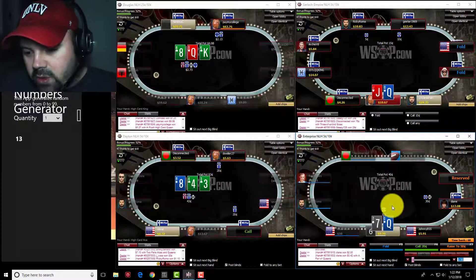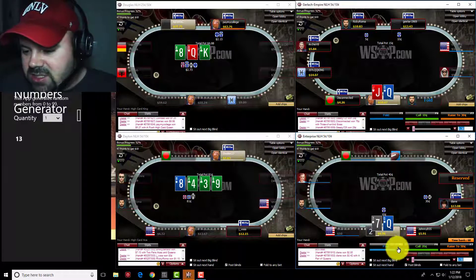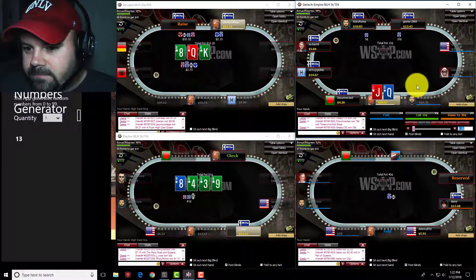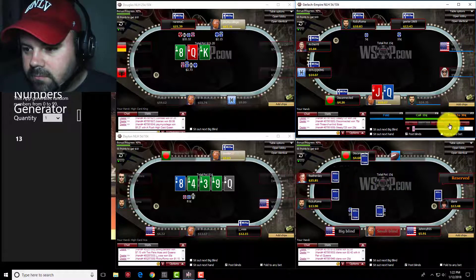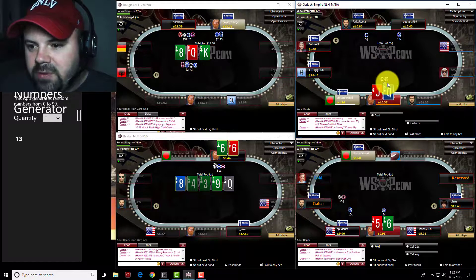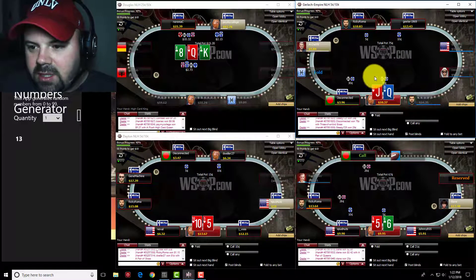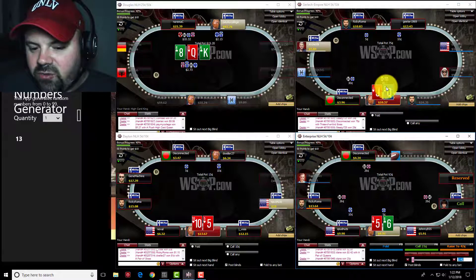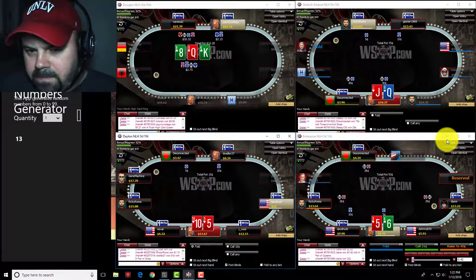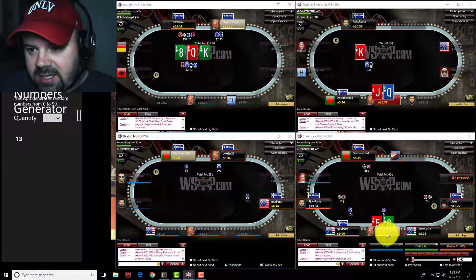Queen-seven offsuit from the big blind versus a raise — I'm all about defending the big blind, but this just seems a little too loose. Queen-jack offsuit on Table 2: I'll open from the low-jack — I would have folded one spot to the right, but the low-jack is where I definitely start opening up my range and playing a few more speculative hands.